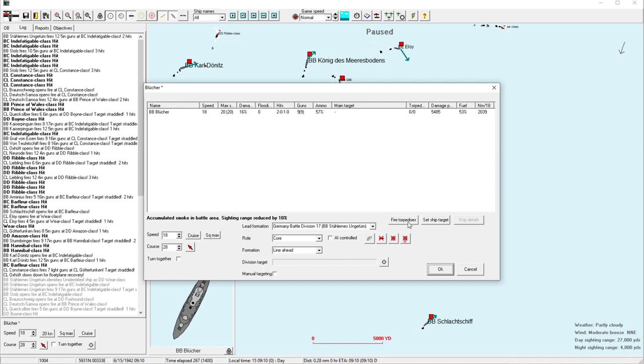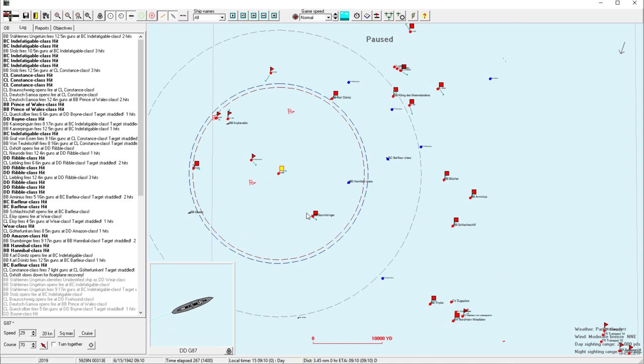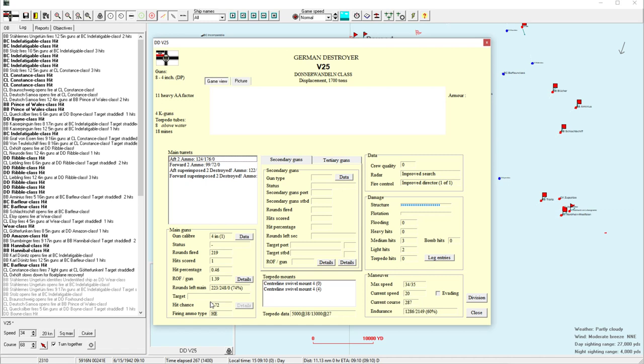I believe this Ribble has launched all its torpedoes, so I'm not too worried. But just to be extra safe, let's set a ship target. I don't know if they're going to hit that one right in front of you — why don't you guys attack that? Get these guys to close up a little bit. Sternbringer can just head east. The Mars sank — that's fantastic. You still have a lot of speed — it's only superstructure that was damaged.